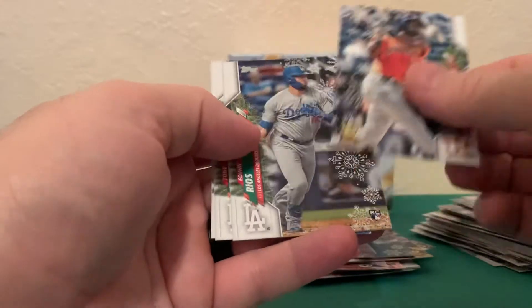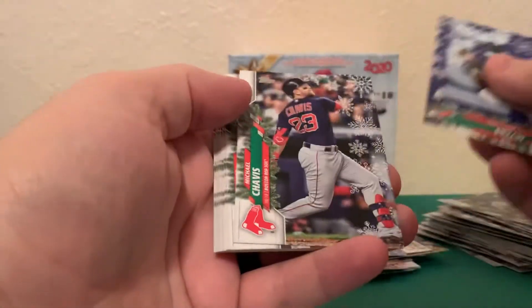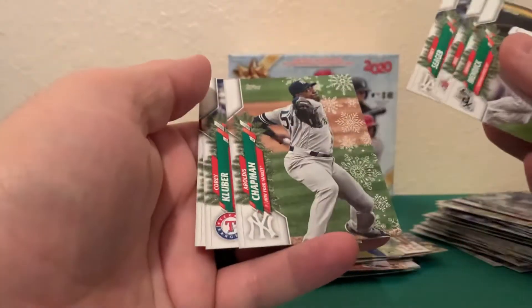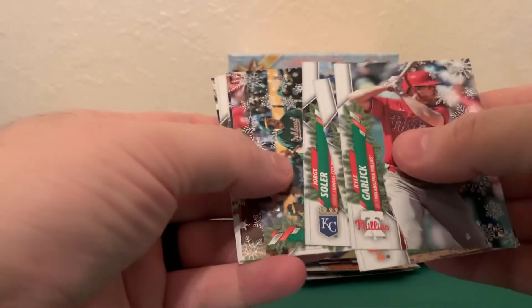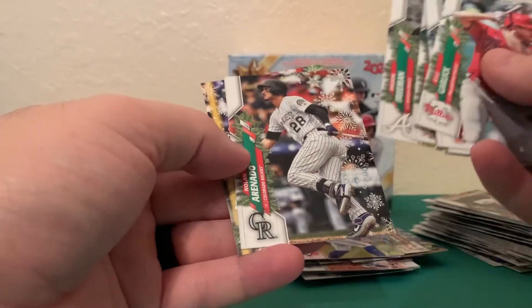Brennan Rogers, there's a Yordan rookie. Ed and Rios, Tony Gonsolin, and Shun Yamaguchi - we'll put that in the rookie pile as well. Couple more packs then we'll wrap this one up. Pretty fun. Will Myers, Michael Chavis, Carter Capps, there's a Bo Bichette. Danny Mendick, Jay Arrieta, Corey Seager, Aroldis Chapman, Corey Kluber, and Justin Turner. So we have the big names. Kyle Schwarber, Pete Alonso rookie cup, Jorge Soler, Matt Olson, Danny Jansen, Jose Altuve, Carlos Correa, Freddie Freeman, Nolan Arenado, Trevor Story.